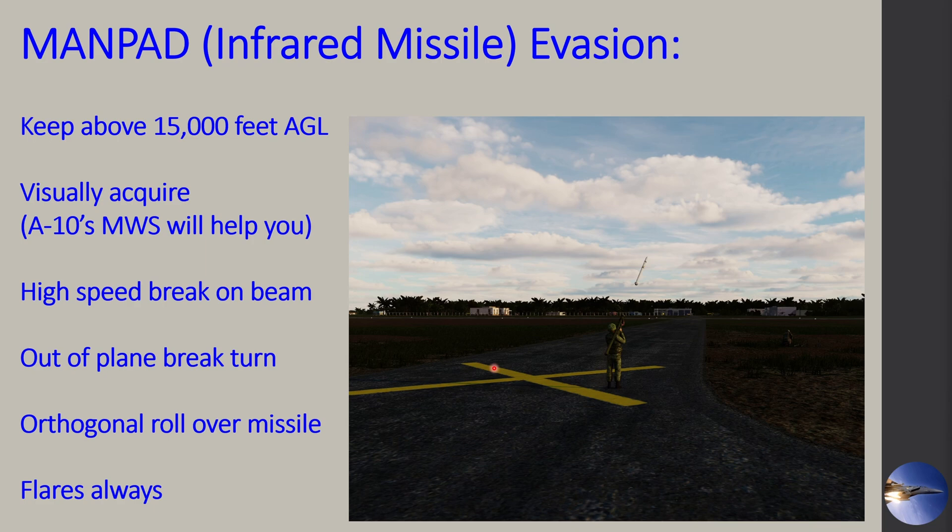So how do we evade a MANPAD? First and foremost, if you're in a fast mover without the A-10's missile warning system, keep your altitude above 15,000 feet in areas where MANPADs are known to operate. That is your best defense. Keep it high — above 15,000 feet above ground level, not mean sea level. So if you're operating in terrain around 4,000–5,000 feet elevation, you want to be between 19,000 and 20,000 feet in the air.